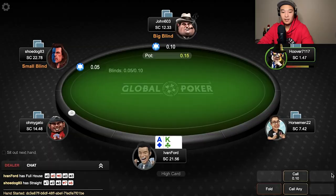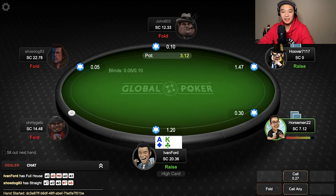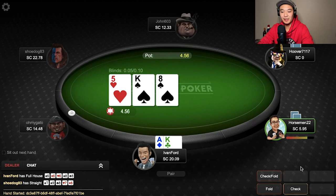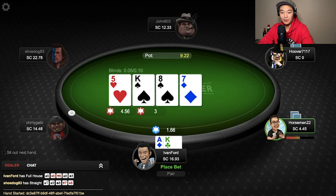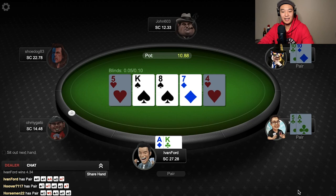Next up we've got Ace-King in the cutoff. Under the gun opens to 30 cents, under-the-gun-plus-two calls, I re-raise to $1.20. Under the gun shoves for their entire stack — $1.47 doesn't reopen the betting, so all we can do is call. Under-the-gun-plus-two calls and I call as well. Flop is five, king, eight, two spades. Checks to me and I bet about a third, the player calls. Turn is seven of diamonds — I bet $1.66 into $7.56, hoping to get his entire stack in on the river if it comes out clean. The river is a four. It checks to me but I check back since any six on the board makes a straight — get a little scared there. Ace-King is good. Turns out the middle-position player was stationing off with a pair of fives, and the under-the-gun player had pocket tens. Happy to take down this $10 pot.